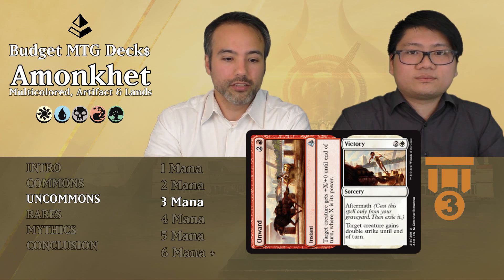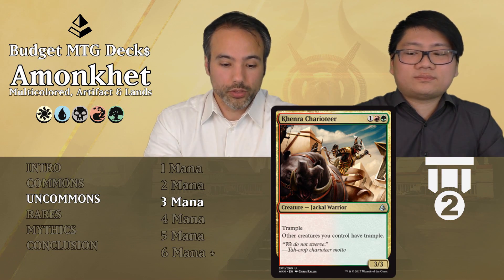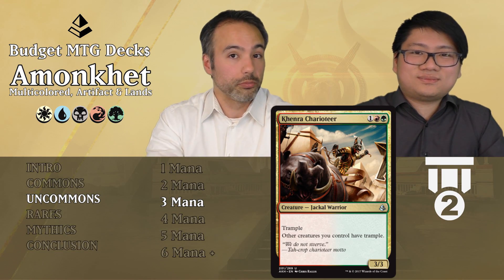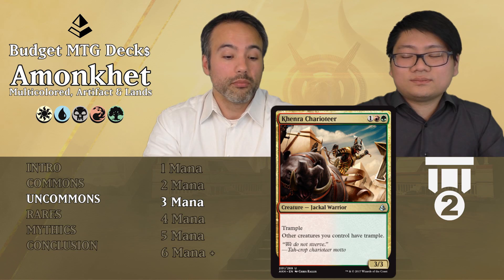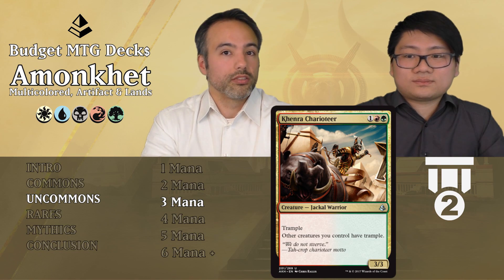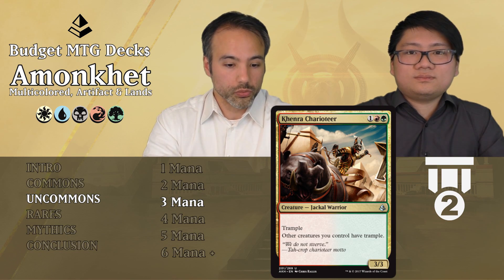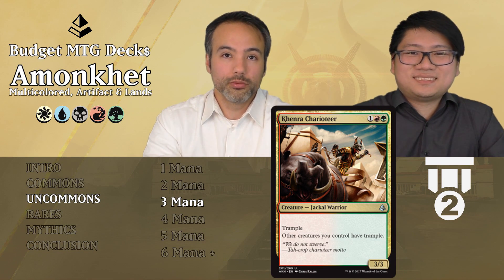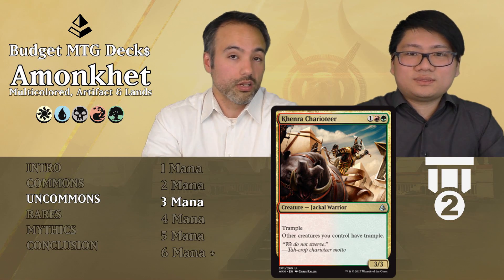Khenra Charioteer for one generic, one red, one green — for three mana we get a 3/3 Jackal warrior with trample. That's already great for the mana cost. It won't be blocked by 1/1 vigilance warriors, and other creatures you control gain trample too — nobody's getting stopped. Super sweet, Tier 2, aggressive or not.